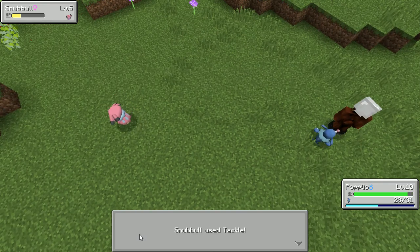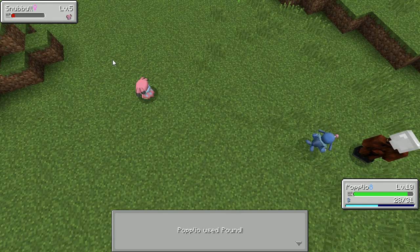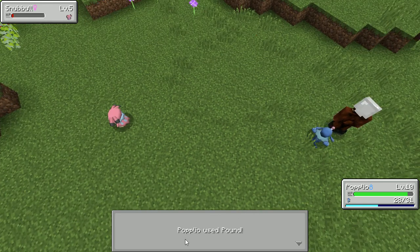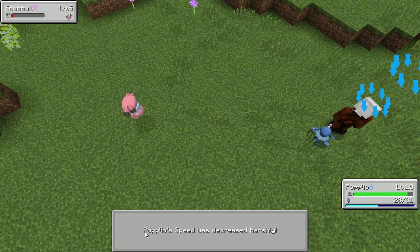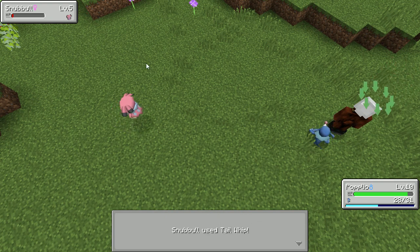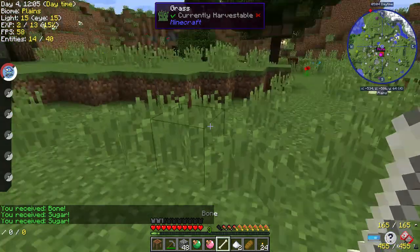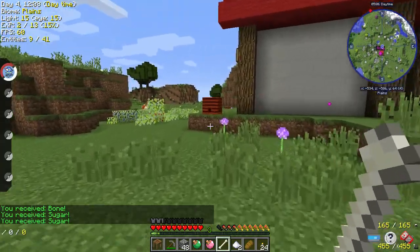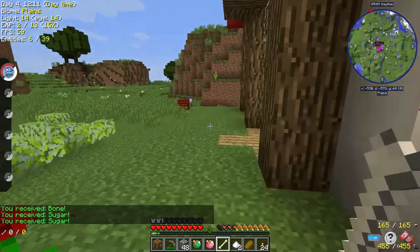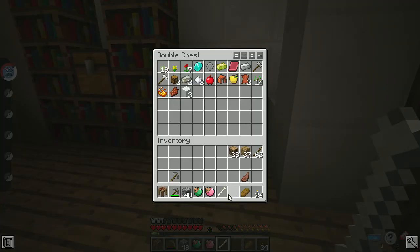Fight — Pound! I shouldn't have used Pound, I should have just Water Gunned him. This Ponyta only knows Tail Whip. Fight — Water Gun! Bam, he's dead! Every time I beat these guys I get stuff and have to go back in the house to dump it off because I don't want a full inventory just to go mining — which we still haven't had a chance to do.